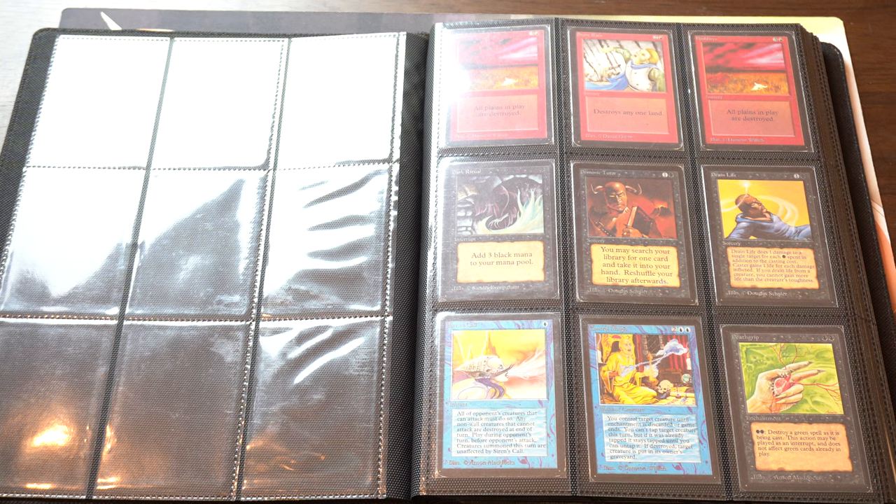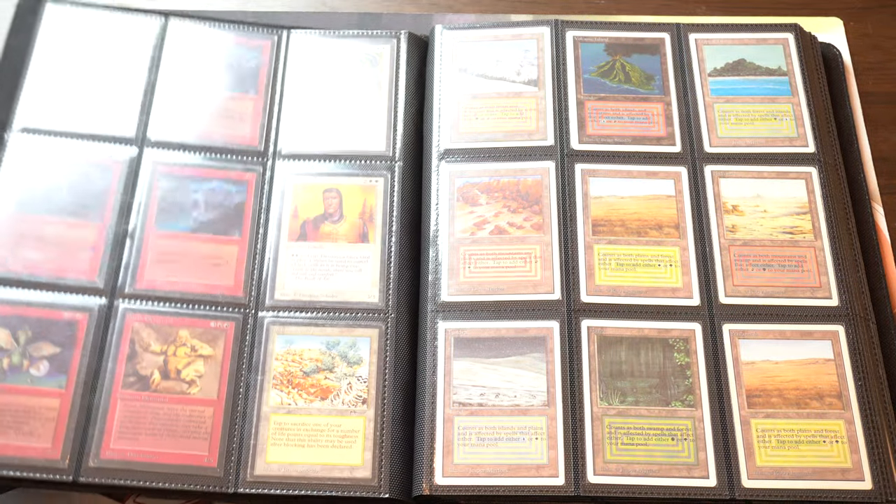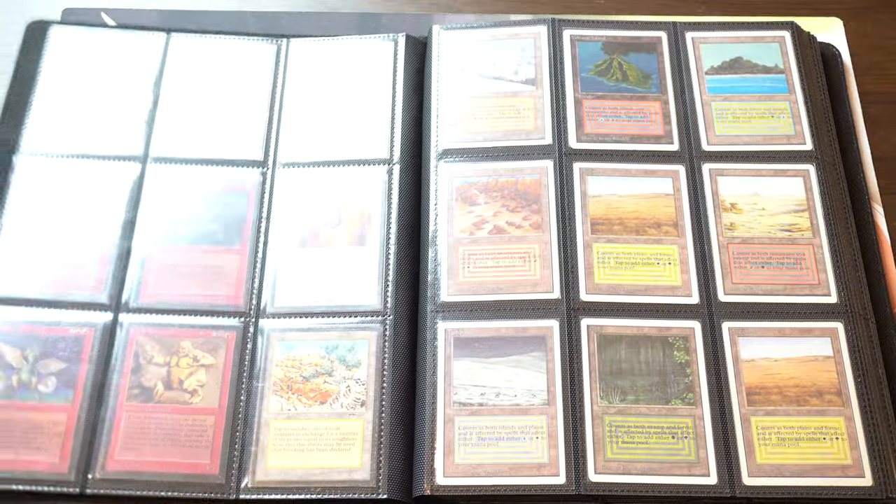Hey guys, this is my trade binder that I will be bringing to conventions — at least TCG Con, likely in February. I have free tickets, so why not go? My girlfriend will be coming with me, as will my Shiba Inu. I just wanted to show you what I'd be bringing. I have a media pass, so we have early admission — it's like the top pass. They were very kind.